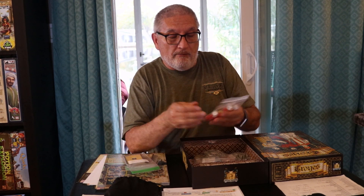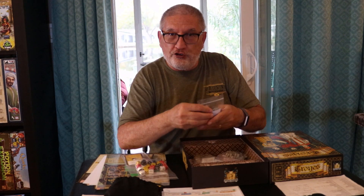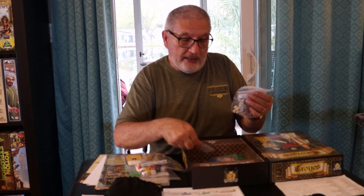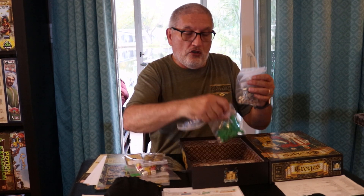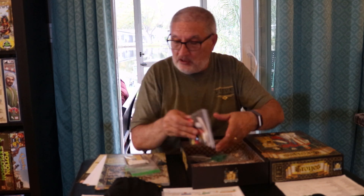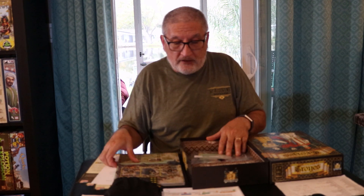TWA includes a deck of character cards, activity cards, a bag of wonderful dice that serve as your workers, victory point tokens, money, and a big bag of meeples and cubes per player color. You place cubes in the cathedral as you build it up. Santa Maria, Trajan, and TWA are all roughly the same complexity level.